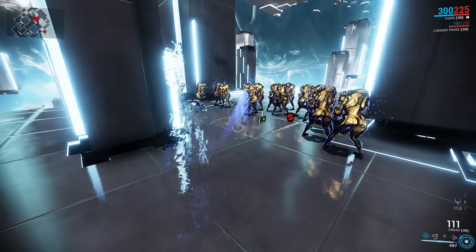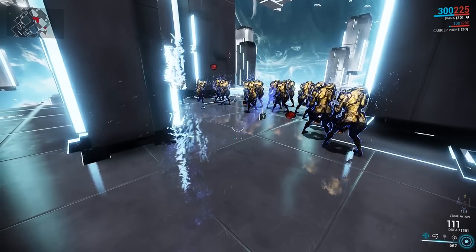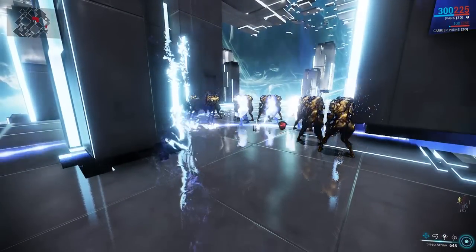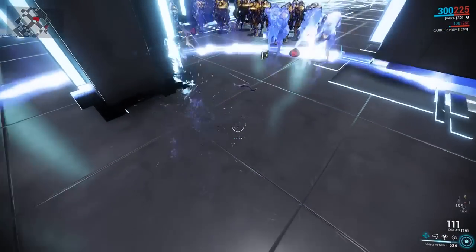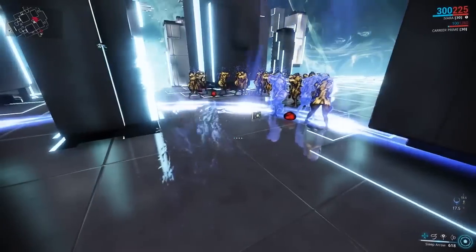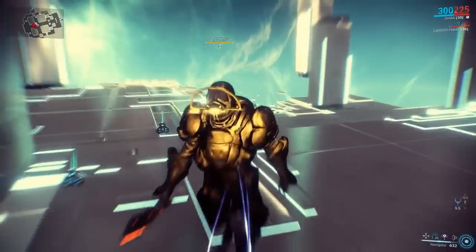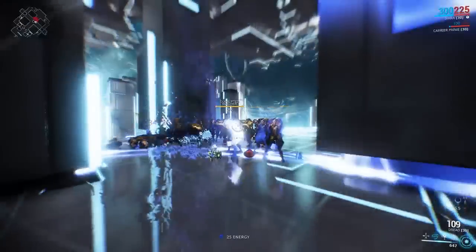All you have to do is watch the little timer on the right-hand side. If you get bored of wasting energy with your prowl to stay stealthy, you can shoot a cloak arrow down and then go out of prowl so it doesn't drain your energy. Just keep up this loop: swap prowl to your cloak arrow again, put down another cloak arrow, sleep arrow, and just keep going in that loop. That's all you have to do to solo an interception — apart from that one guy who's all the way over there, which you can kill by activating your two, then going with prowl.